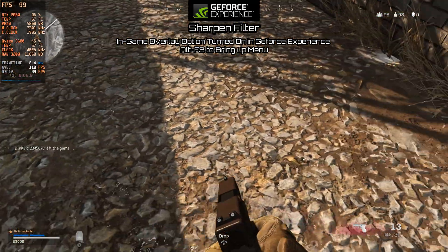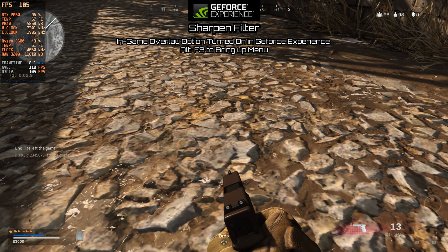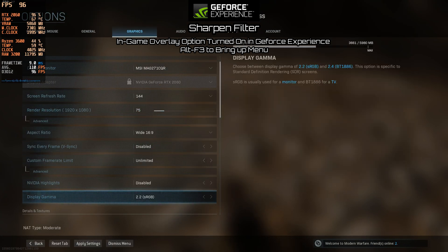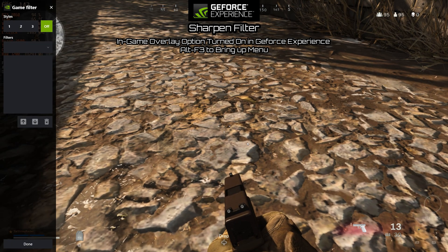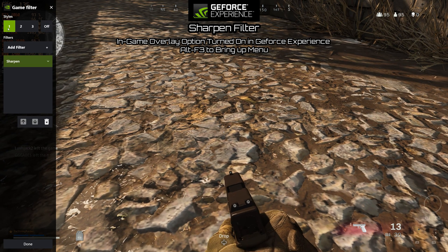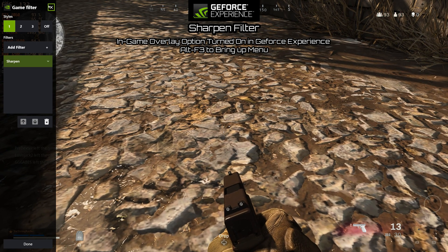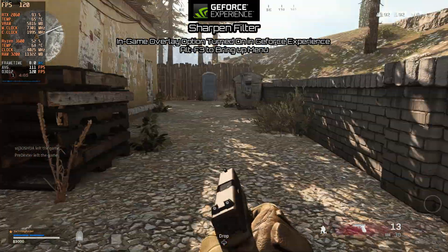I'm going to lay down here and look at the ground — this will be one of the last things we take a look at. We're still at our 1440p sharpened, so I'm going to drop back down to our 1080p render resolution, apply that, and you can see we're sharpening our 1080p which looks darn close to the 1440p picture. Then we'll turn that off — you can see just a little bit of blur — and then sharpen that up. You can see the material a little bit better on the ground. It makes a pretty nice difference.